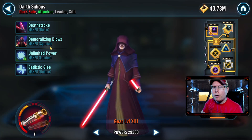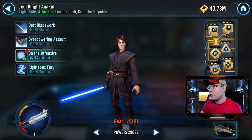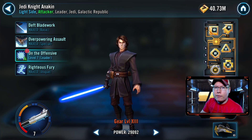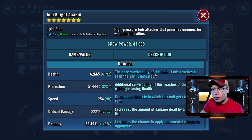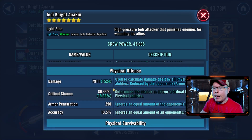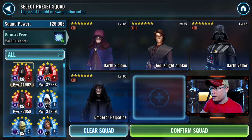Having high potency helps a ton with landing those DOTs, and landing those exposes is huge for that tier. For Jedi Knight Anakin, I didn't change much as far as mods go. If you've got a really well-modded Jedi Knight Anakin with a crit damage and crit chance set, you're probably in pretty good shape. The big thing for tier two is just making sure you've got high damage output because you've got to out-damage Mace Windu. His speed is 254, but he's got high crit damage and overall high damage.